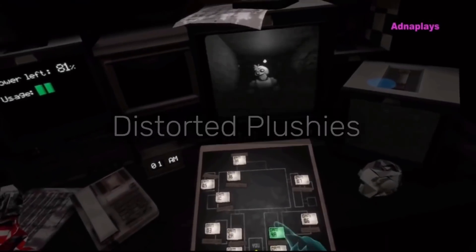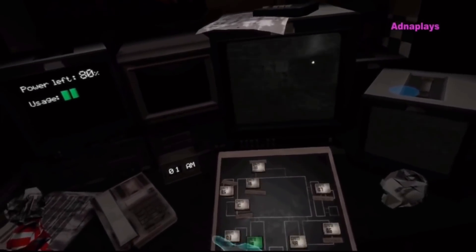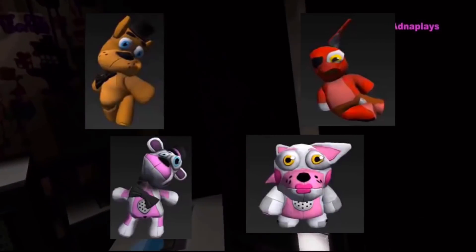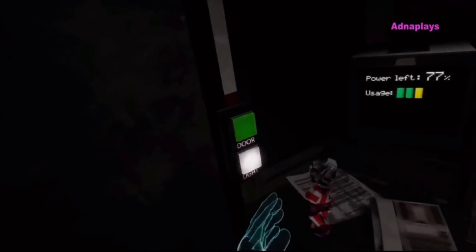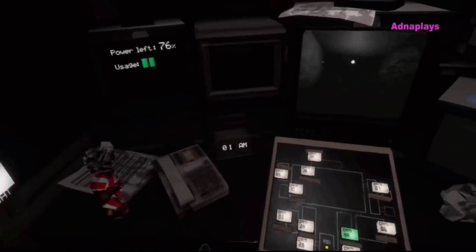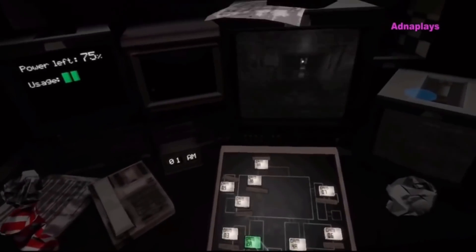Distorted Plushies. In the files of Help Wanted, there are several unused models of the plushies which are heavily twisted and distorted. What these would have been used for is unknown. It's unlikely they were placeholders because they used the in-game models — it wouldn't make sense to use distorted models as placeholders when the final models were finished.